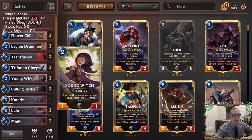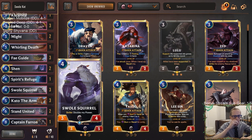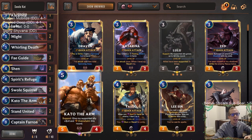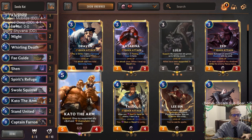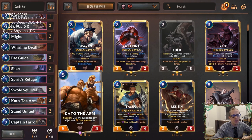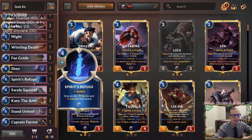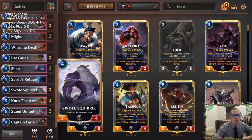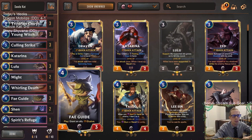The Young Witch and Trifarian Glory Seeker both have one health, so hopefully we see a little less Make it Rain today. This deck is named Swole Cat - it was like Swole Squirrel and Kato the Arm. I didn't like Swole Kato so we call it Swole Cat because we have Katarina in here too. Those two - Kato and Katarina - are the 'Cat' part. It started as a meme tier deck but it's done really well each time.